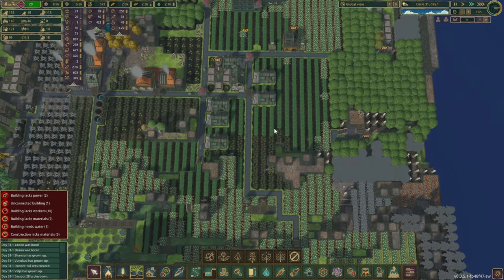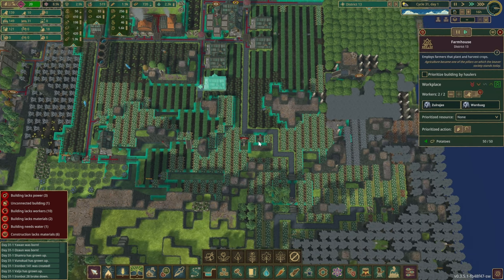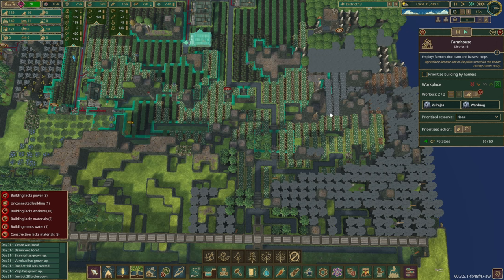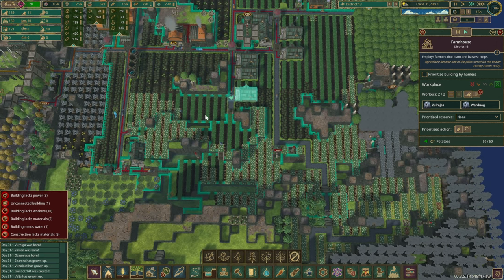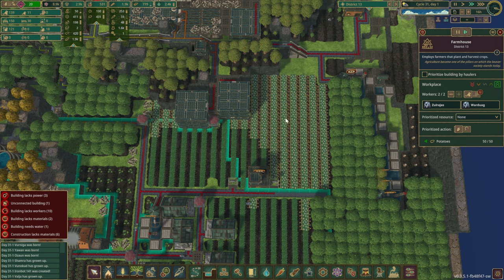Potatoes — we have a lot over here. It's a very big field. They might not have the reach for everything, but I think we're fine. I'd like to turn this area here into wheat instead.